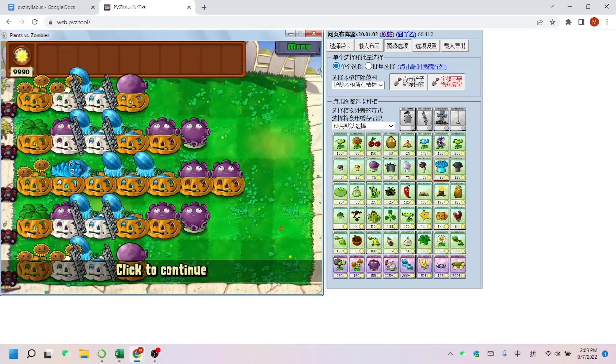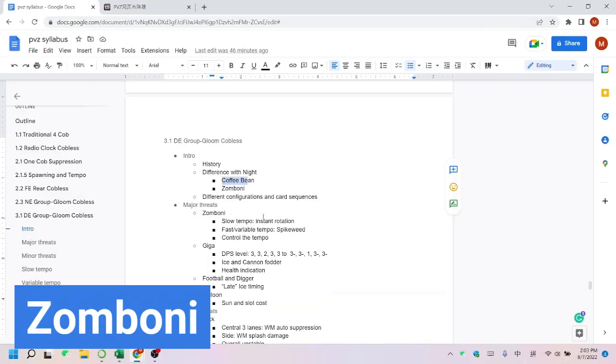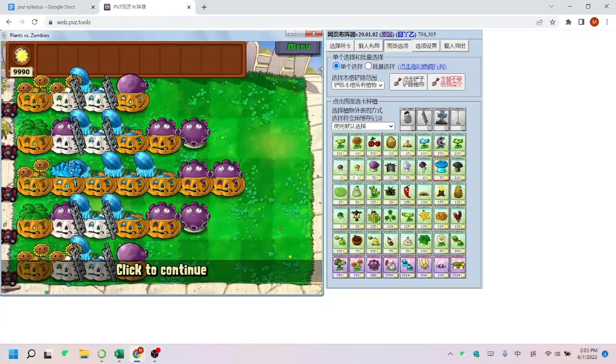Compared to the night cobbliss, I added an extra ice slot in the back just for emergency situations. For the fumes on column 5, because in daytime the fumes are more difficult to defend and not easy to fix, I simply removed them. This will result in some compromised jack suppression, which I'll mention later. For zombies at slow tempo, we'll use a rotation of instants to kill them in the center. For fast or variable tempo, we'll simply use spikeweed.